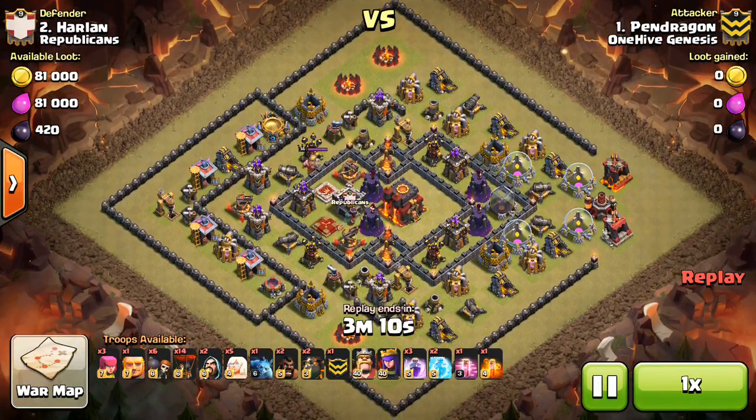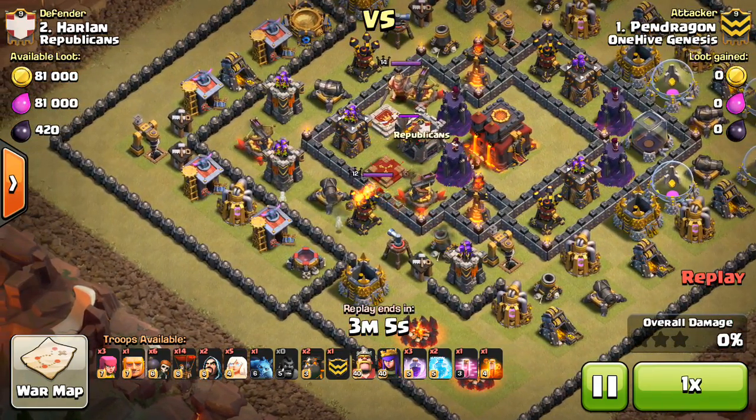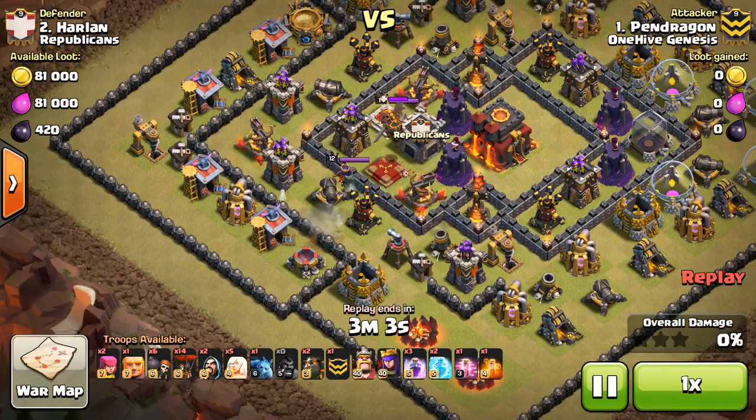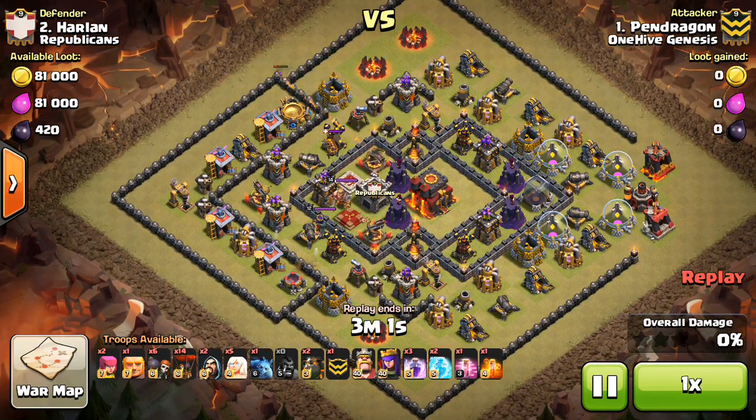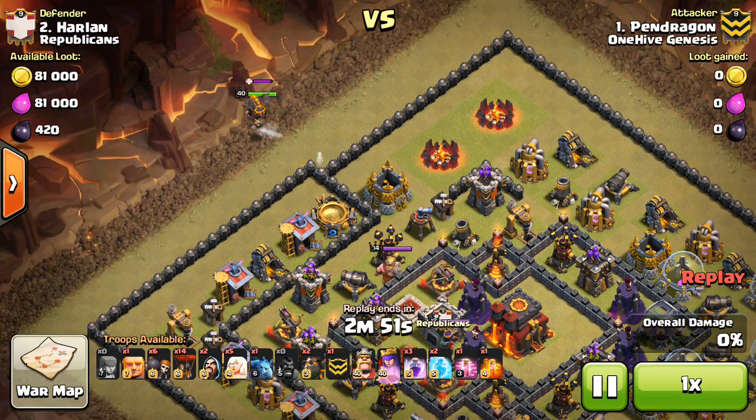Our number 1 taking on their number 2. I'm only going to show a few attacks just because I'm a little bit busy and was thinking about not even doing a video, but have to at least get one video out today. So it's going to be a little bit shorter than usual. Pendragon comes in with 2 hogs just to get the CC lure, drops the queen with some healers on her, and the level 40 queen is not going to take very long at all to take out that Lava Hound.